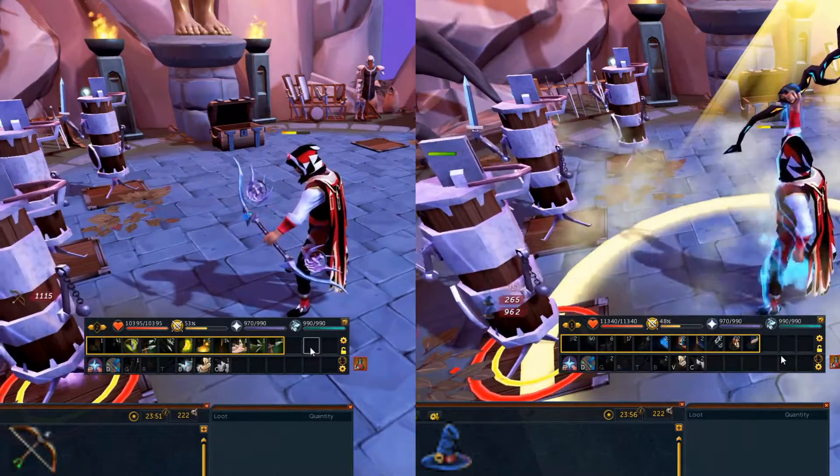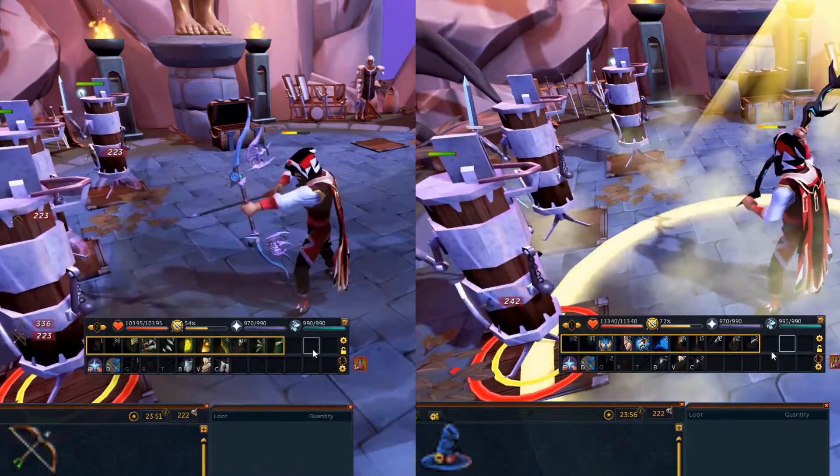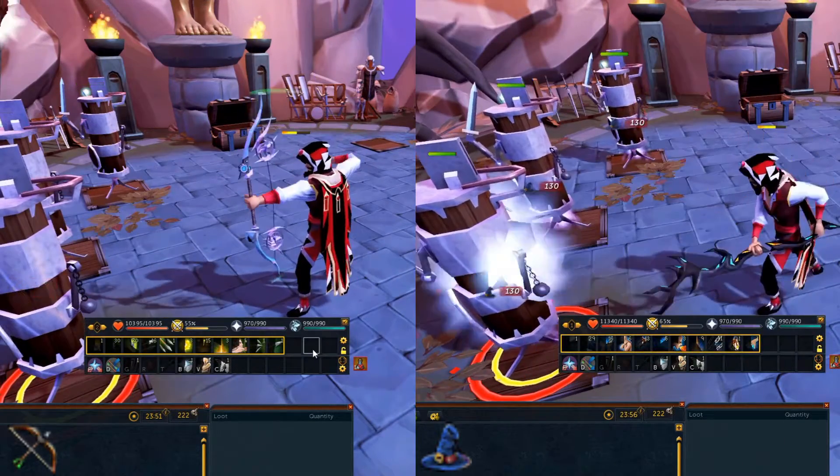Once sunshine or death swiftness is over, you can build your adrenaline again, but I wouldn't do another rotation until your adrenaline potion comes off cooldown. In the meantime, you can use thresholds or another ultimate while waiting for it.